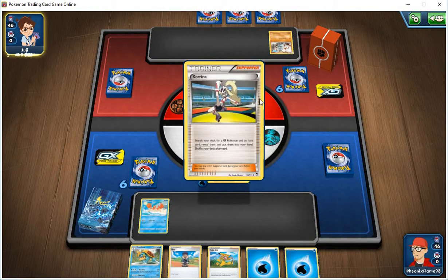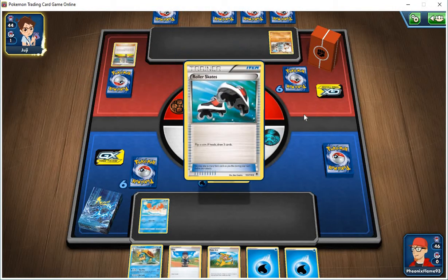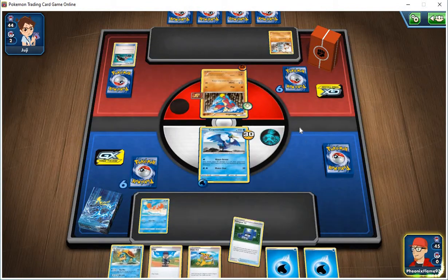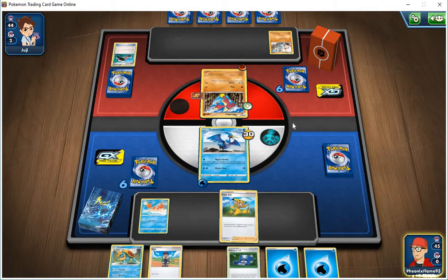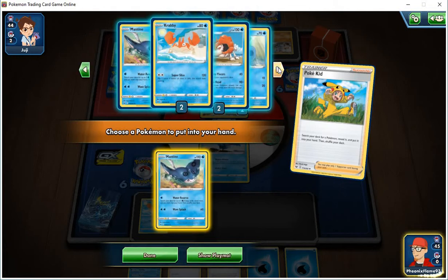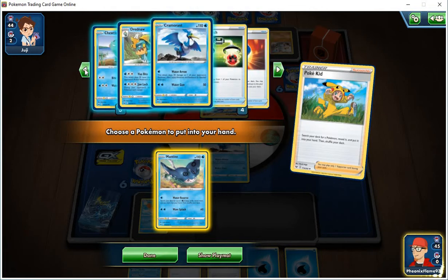He's going to put a muscle band on his Pokemon, which means he's going to do 20 more damage. He searched his deck for a fighting Pokemon and an item card to put in his hand. It doesn't matter the set — gold, silver, platinum, whatever — but he seems to have some problems. He just did 30 damage because of the muscle band, which isn't a big deal. Now we're going to use the Pokekid.